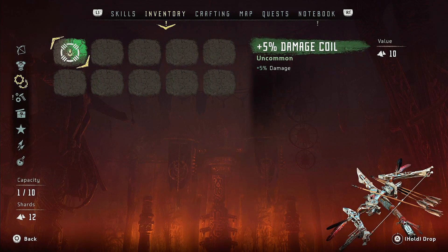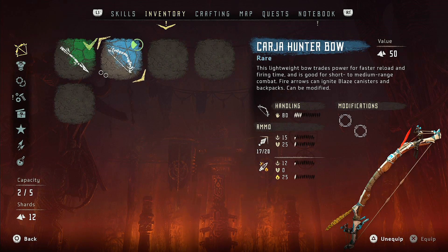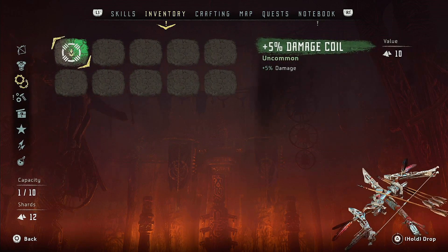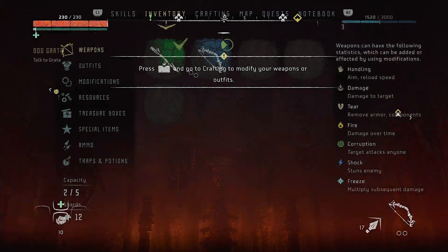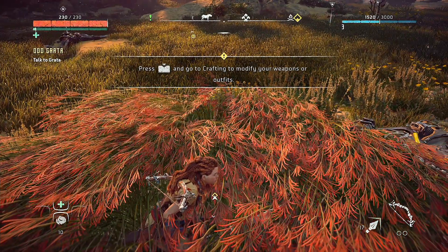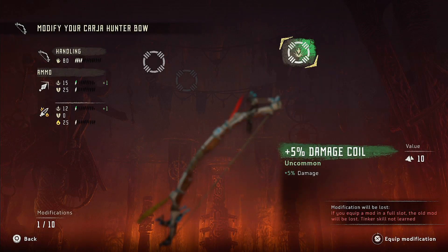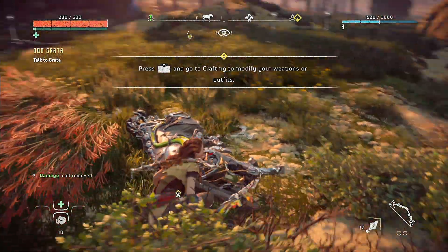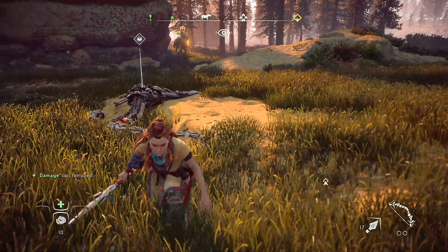Modifications — here we go, plus 5% damage. Can I not use it? It looks like it has two slots for modifications. Is this for a different bow? Yeah, it's for a different bow. There's not much I can do to that — it says go to crafting to modify. There we go, that makes more sense. Alright, let's loot this guy. We are just constantly in trouble today.